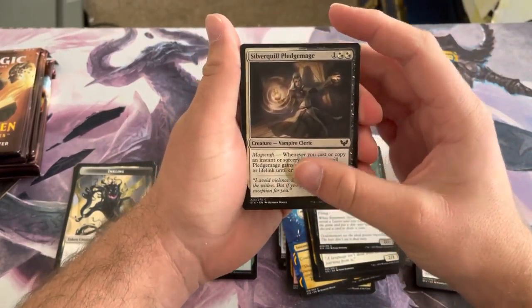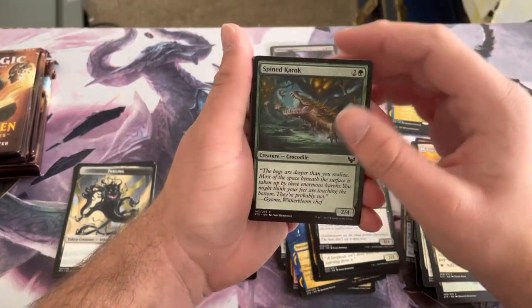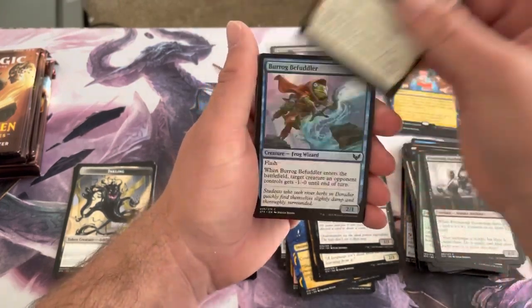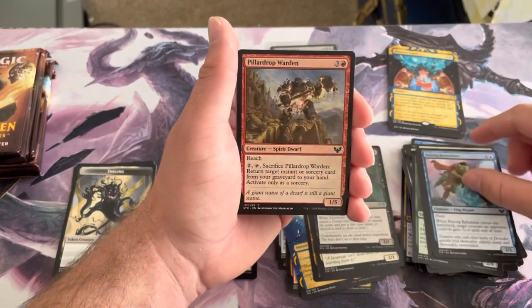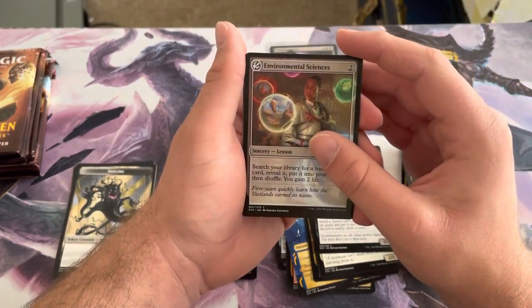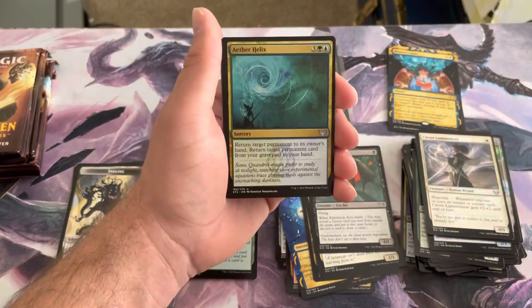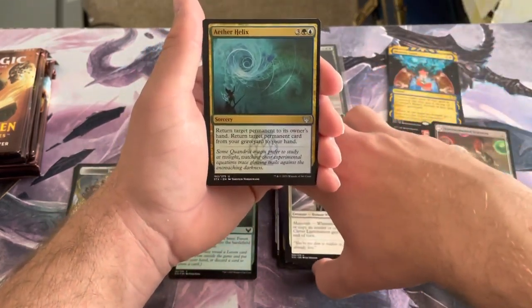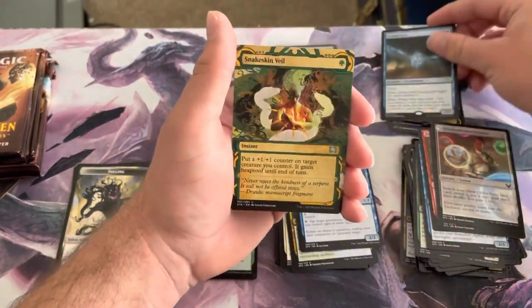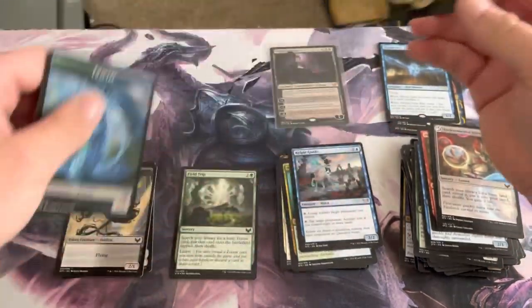Next pack: Silverquill Pledge Mage, Needlethorn Drake, Archway Commons, Spined Karok, Promising Duskmage, Expel, Barrager Befuddler, Pillardrop Warden, Charge Through, Environmental Sciences, Clever Lumimancer. Our uncommons are Aether Helix, Kelpie Guide. Our rare is Dreamshackle Geist, our Mystic Archive is Snakeskin Veil, and the token is a Fractal.